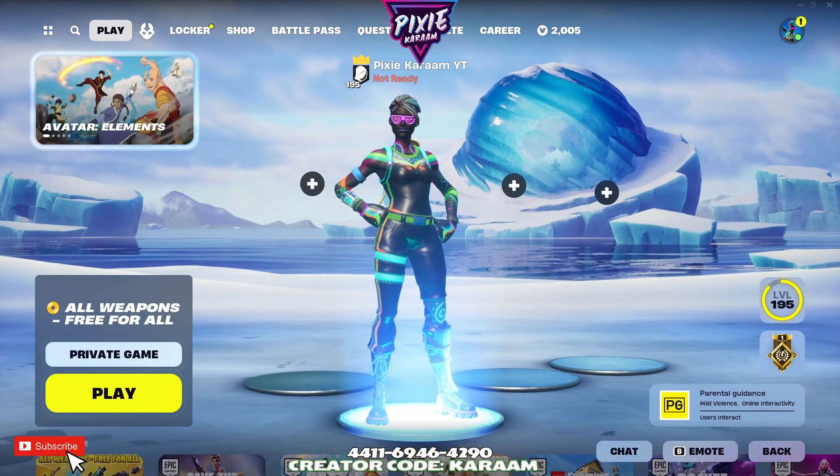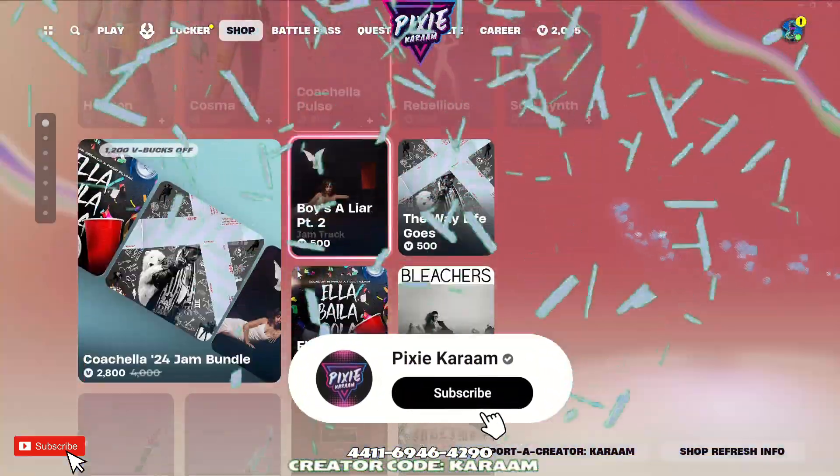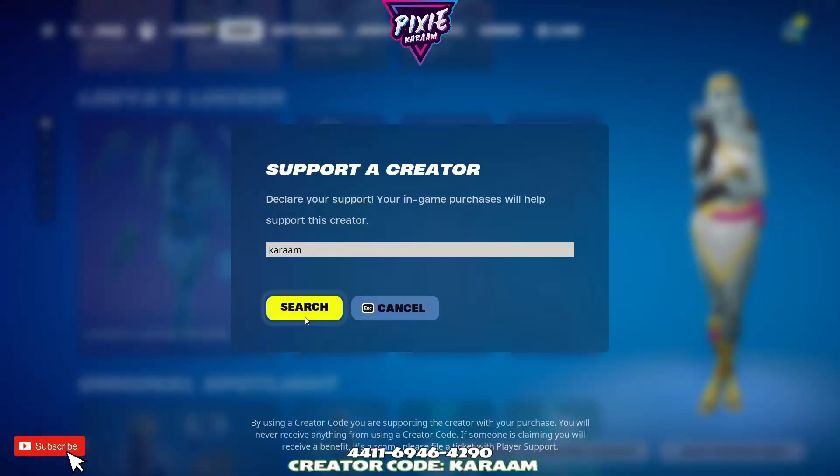Alright, so we've got another super fast one for you today. As always, if you want to have your shot at winning an item from the item shop, comment down below what it is you'd want along with your gamer tag for your chance to win. Don't forget to use code karam in your item store to help support the channel.